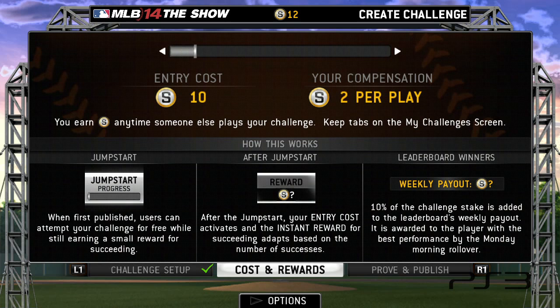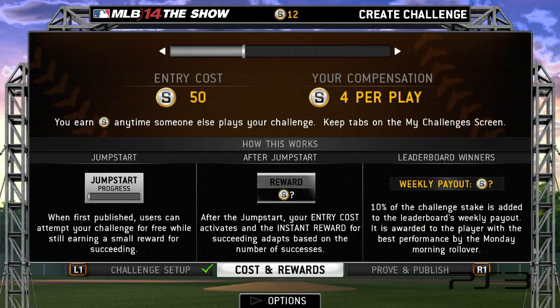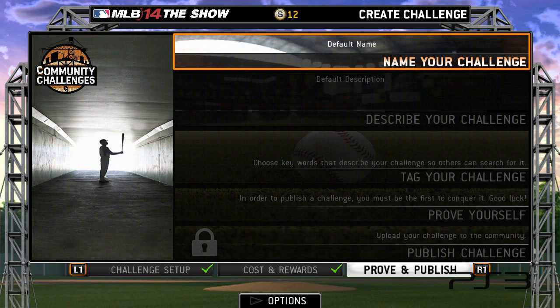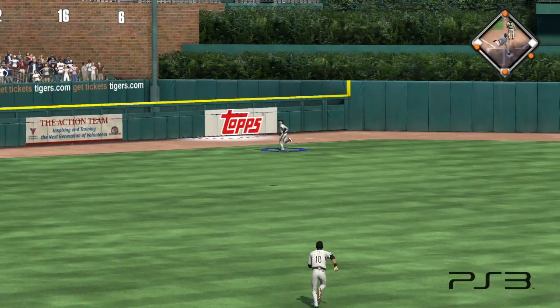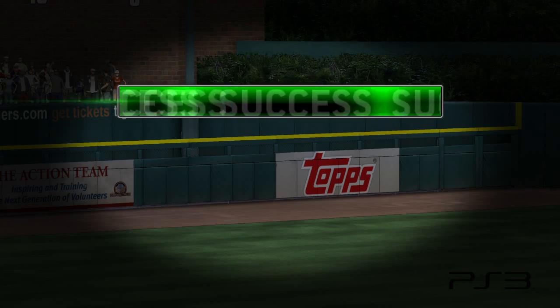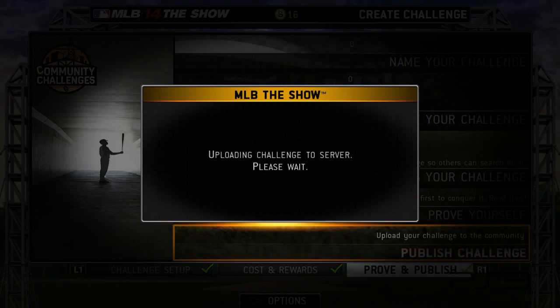Step two of creating a challenge is determining what amount of risk and reward you want to add to your challenge. It also explains how you, as the challenge creator, stand to earn stubs every time someone attempts your challenge. In the third and final step, we name, describe, and tag our challenge. Then we must prove ourselves by succeeding at the challenge we've just created. This is the final requirement before publishing our challenge to the public and telling all our friends to play it.